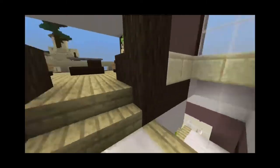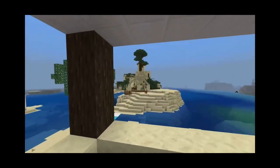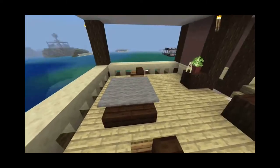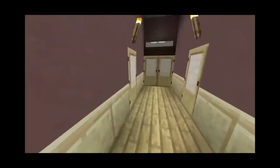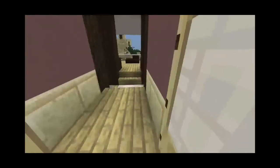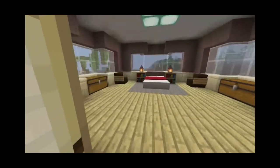And you go up on the second floor — over here you have the balcony. There's one of the houses my friends made right next to me on another island. Beautiful view. And then you can come in through here, and this is the bathroom — nice and simple. And then we have a walk-in closet, nice and simple.